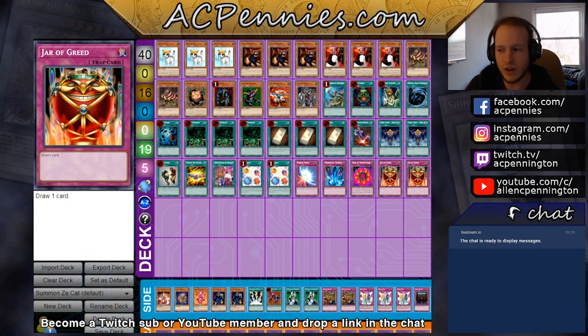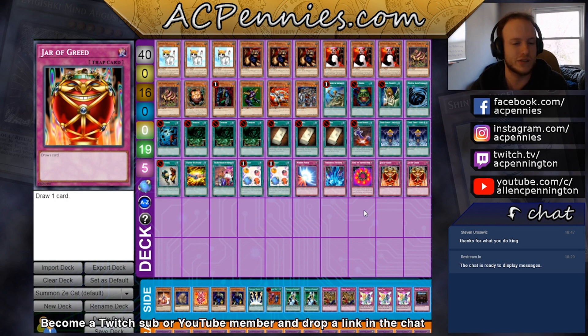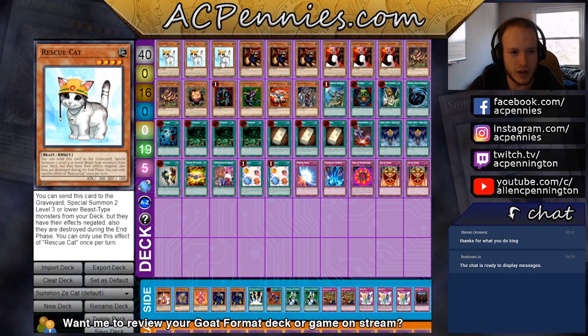First I want to talk about how I build these kinds of decks in general. When I start building a new deck, I usually try to play as many synergies as possible. If I'm playing maybe four different synergies, probably some will be good and some won't — the only way to figure out which are good is to try them all, then cut one and lean more into the others. That's kind of what I'm doing here.